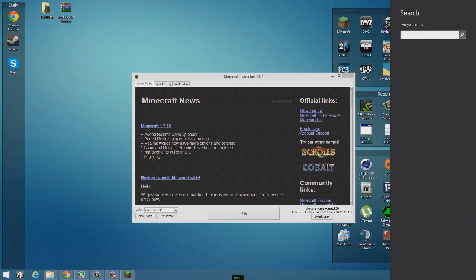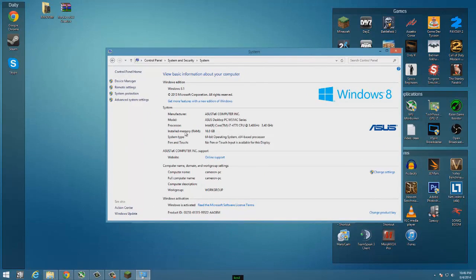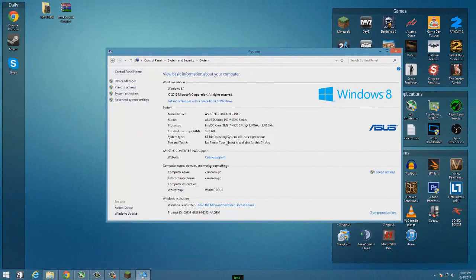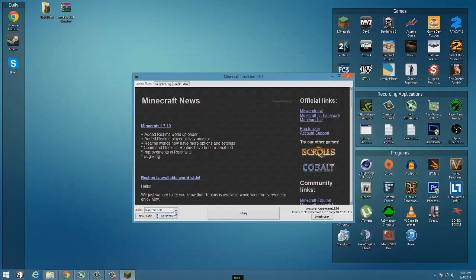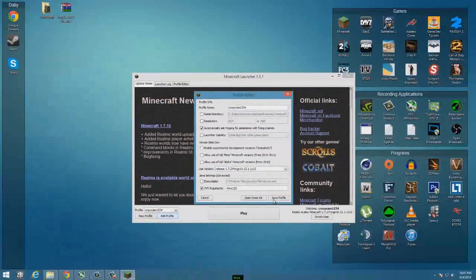To find out what number to put there, head into your System settings — you can search for System or find it in the Control Panel. In there you'll see how much RAM you have. I have 16GB, but you'll probably have something like 4GB, which is the average. Depending on how much you have, you want to set this number a bit less. My rule of thumb is to leave 2GB of RAM to spare — so if you have 4GB, allocate 2GB. If you have 6GB you could do 4GB, and if you have 16GB like me you could do 12 or 14GB.